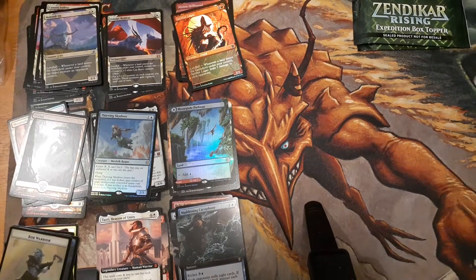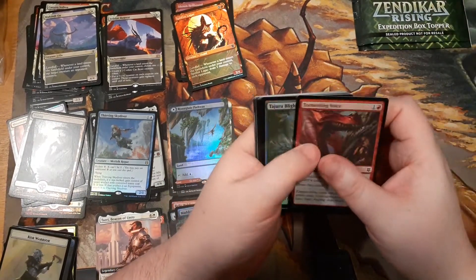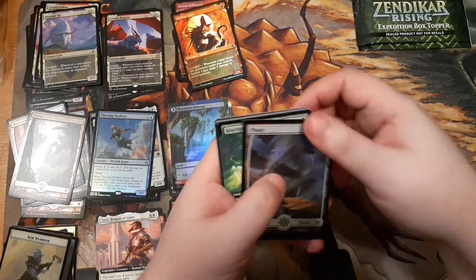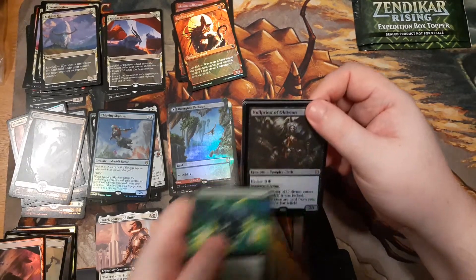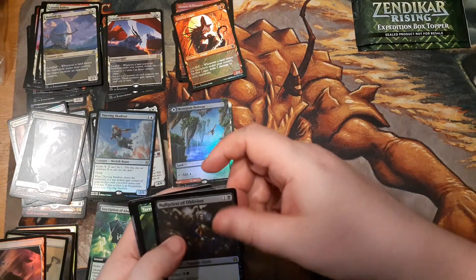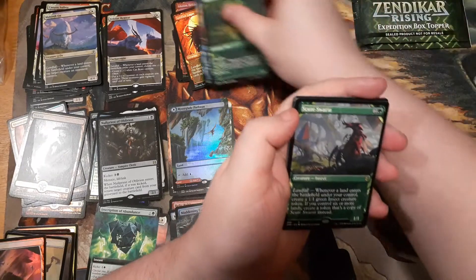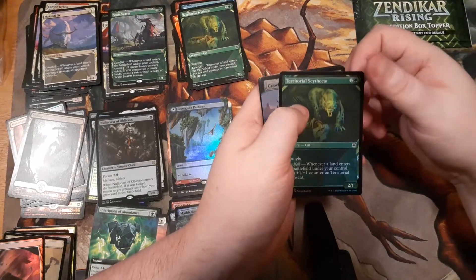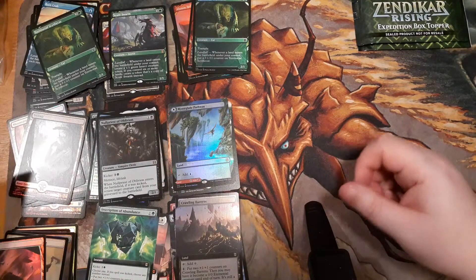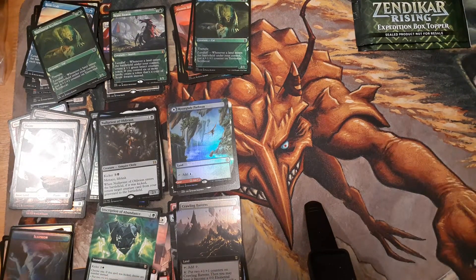I think we're about halfway through — five packs left after the one I'm holding. Extended art Inscriptions — not super hot on the Inscriptions but they're cool. Foil Priest of Oblivion — I might prefer the extended art in this case. Just so many rares in every pack. No Scoot Swarm, so good. Foil Borderless Crawling Barons and the illusion token.